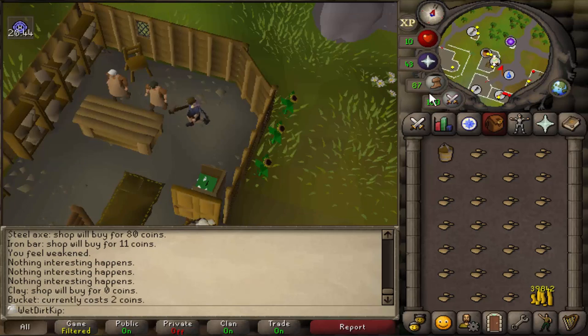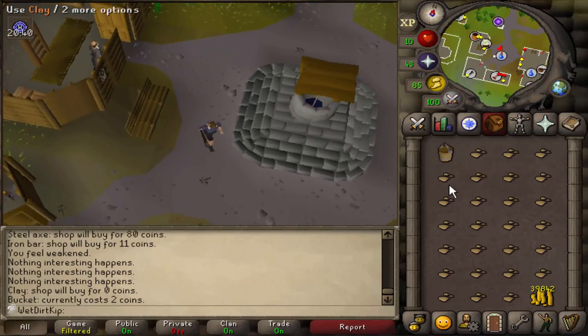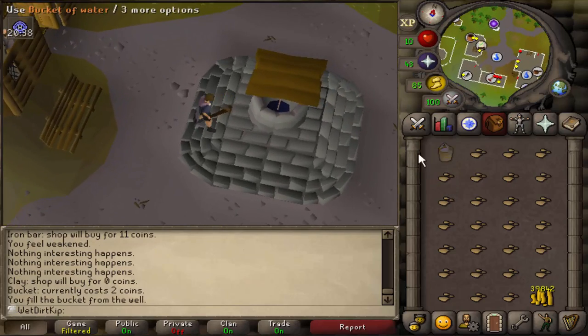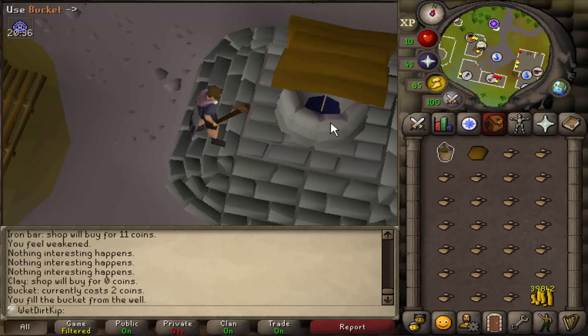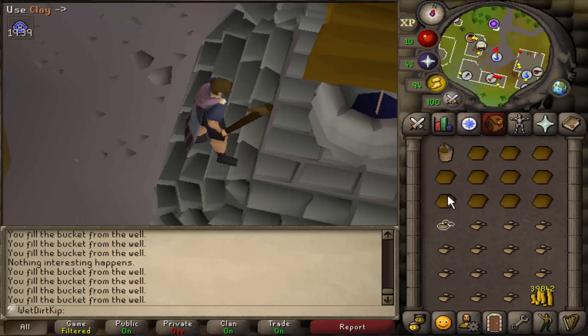Let's get one of those. Now if we take a run over to the well, fill up the bucket with water and use the soft clay on the bucket of water — okay, this is going to be a very tedious process. Maybe for the future I'll buy like 13 buckets. Hey, I have a joke for you: why did the blind guy fall into the well? He didn't see that well.